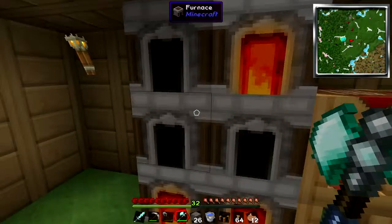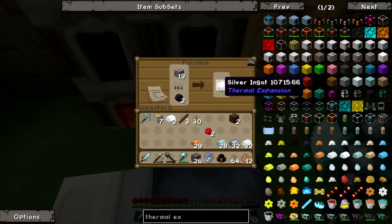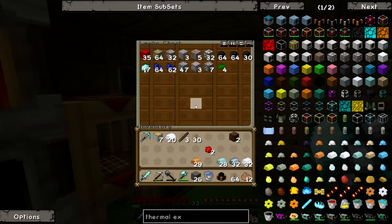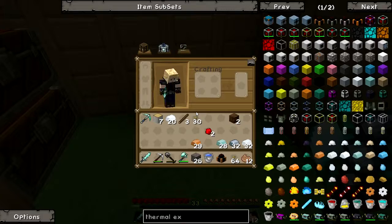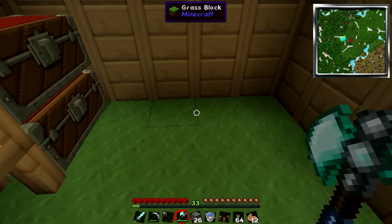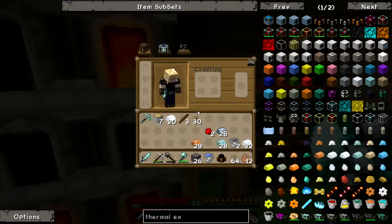Tin, copper, iron, lead, silver. I'm not smelting all this just yet for a reason that hopefully we'll be able to see very soon if I can get this working. Let's make two buckets for starters.